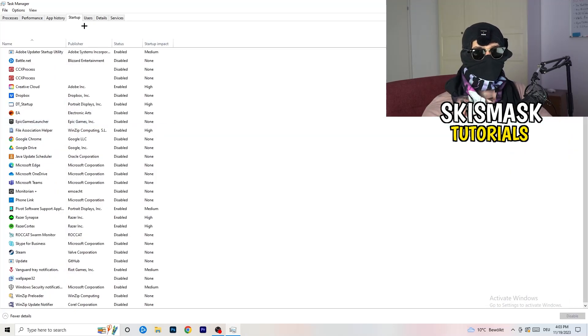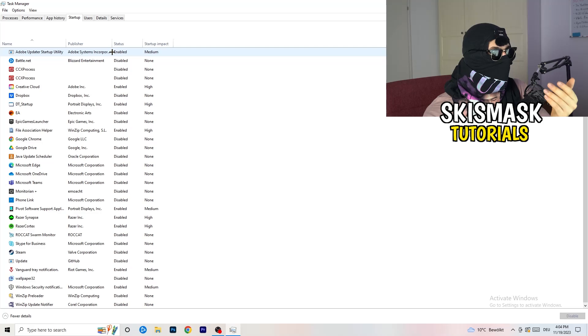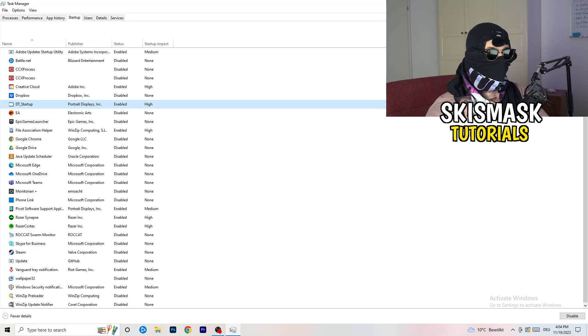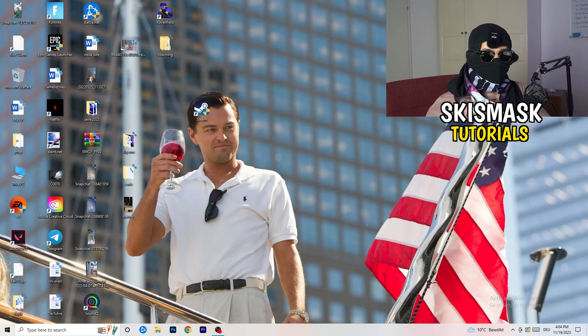Now click on the Startup tab. A lot of problems start here. If you have too many programs starting when your PC boots and running in the background without you knowing, it will cause FPS drops on a low-end PC. Go through the programs you don't want running, right-click them, and click Disable. Once finished, you can close Task Manager.